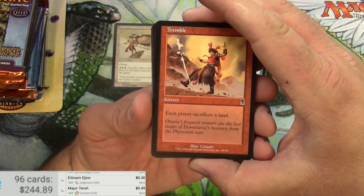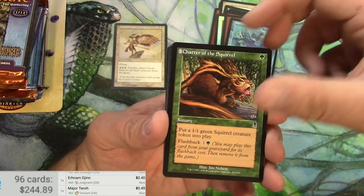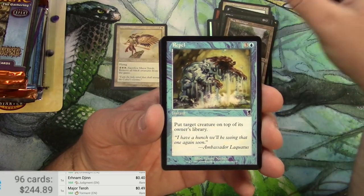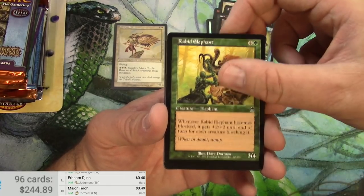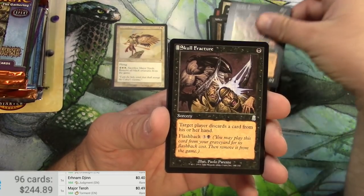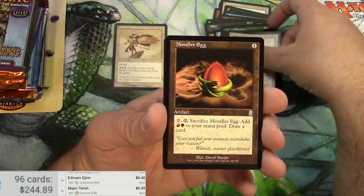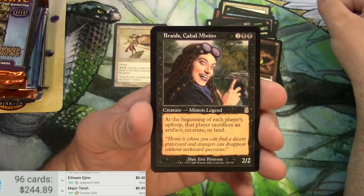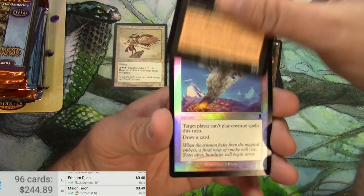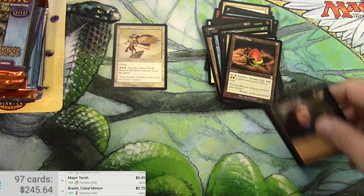Next up, Odyssey — going back in time, 2001. Tremble, Chatter of the Squirrel, Wreckage. Mystic Zealot, Cartographer — nice art — Skull Fracture, Testament of Faith, Mossfire Egg, Braids Cabal Minion — very cool card — and a foil Ceasefire. Braids is 75 cents.